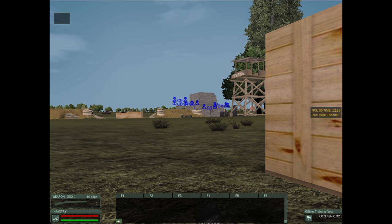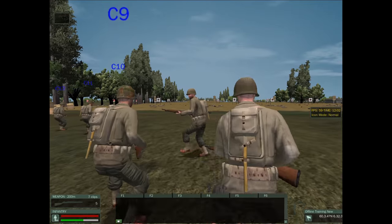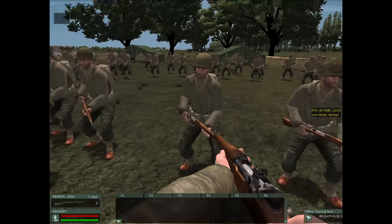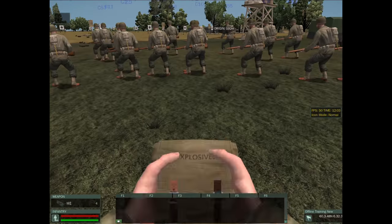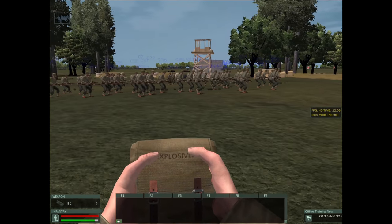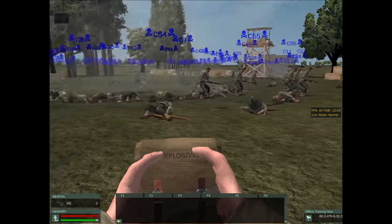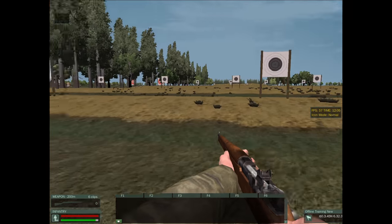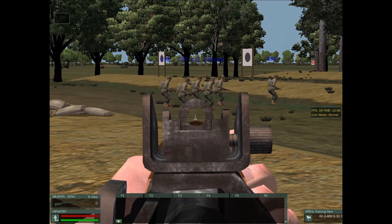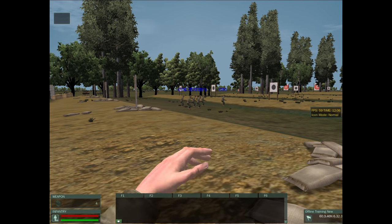Speaking of blast radius — satchel charges, which many infantry carry, have a rather large blast radius. I've set up several characters by pressing spacebar to show what the blast radius can do. The blast radius for grenades can be just as damaging, not as far, but you have to be aware of the approximate size of the radius. Here I'm also taking into account that the pineapple grenade is going to roll a little bit of a distance once it lands.